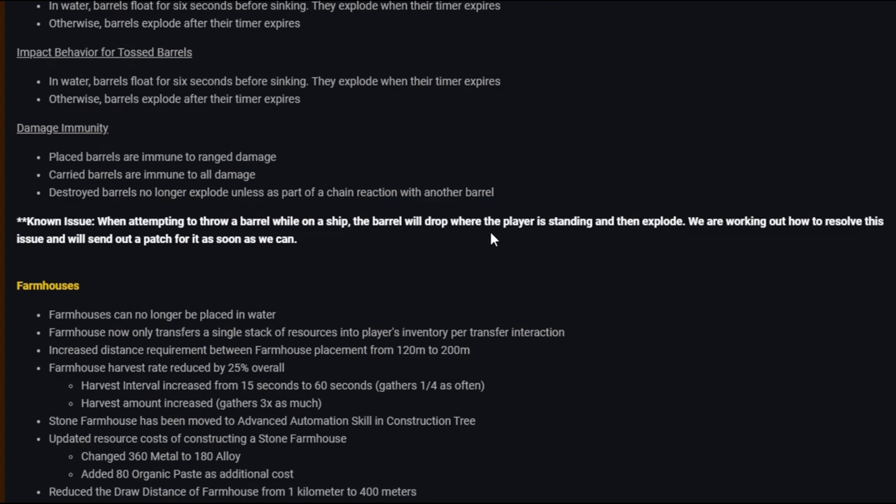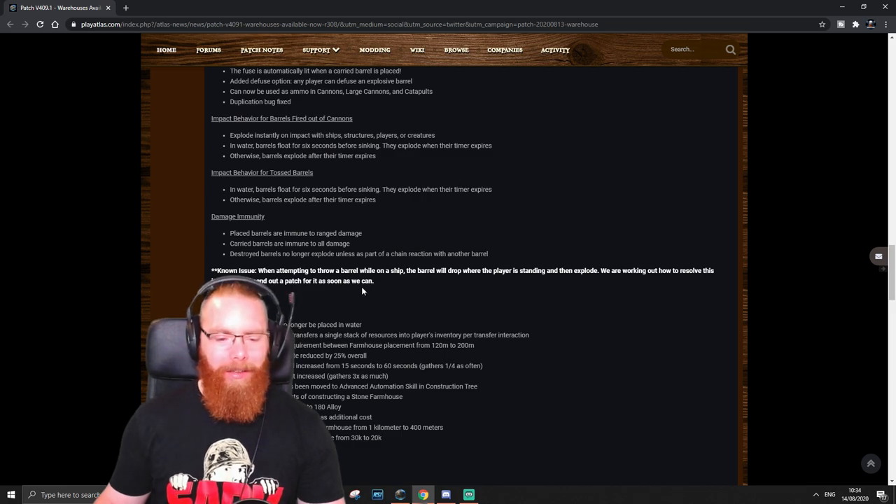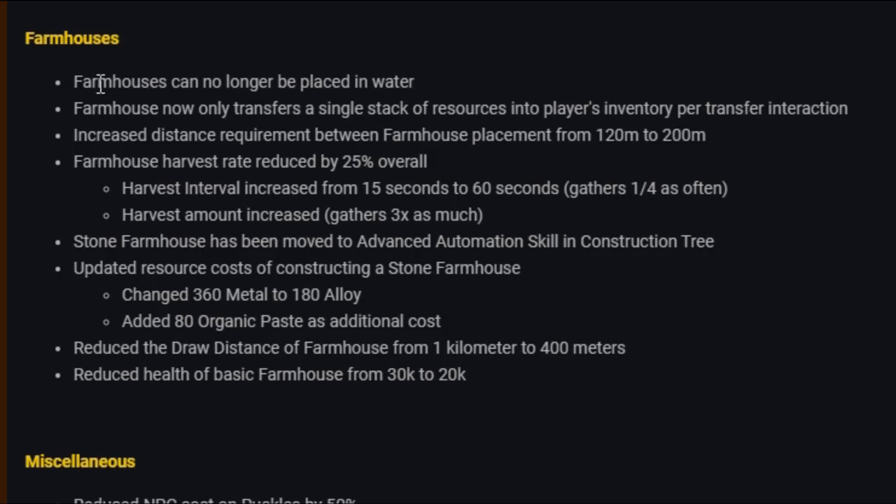Known issue: when attempting to throw a barrel while on a ship, the barrel will drop when the player is standing and then explode. The devs are working on a fix and will send a patch as soon as they can — be careful with that. Farmhouse changes: farmhouses can no longer be placed in water. They now only transfer a single stack of resources per transfer interaction. Increased distance requirement between farmhouse placement from 120 to 200 meters. Farmhouse harvest rate reduced by 25% overall, and harvesting interval increased from 15 to 60 seconds.